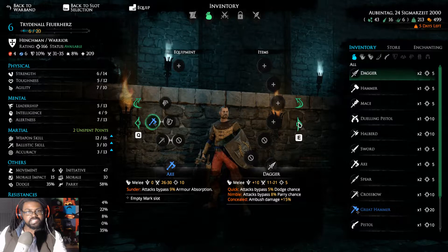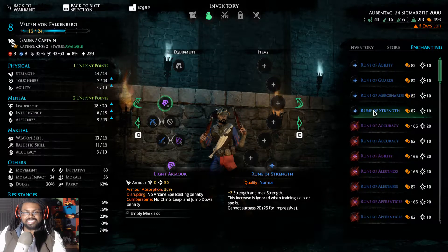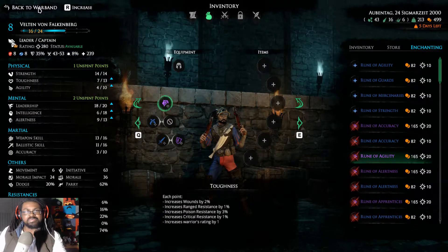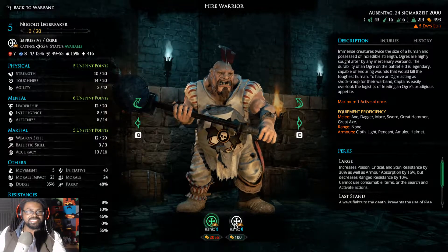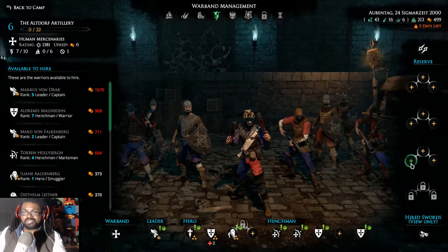On a successful parry, his melee resistance goes up. I think we should go for that — putting him at plus 15% melee resistance, which would be 41 total. Not too bad. The Dagger of Misfortune goes to the only person who wields a dagger right now, so I'm happy about that. Looking at enchantments — Rune of Agility, Rune of Guards, plus one strength, plus one alertness. Not bad, could be better.